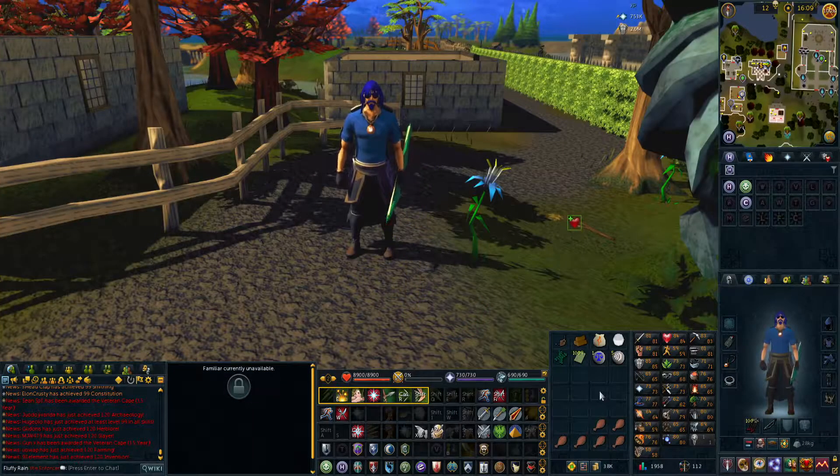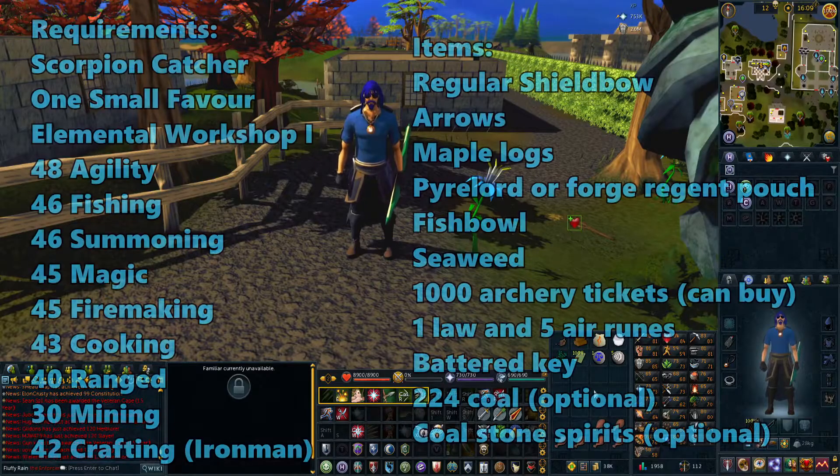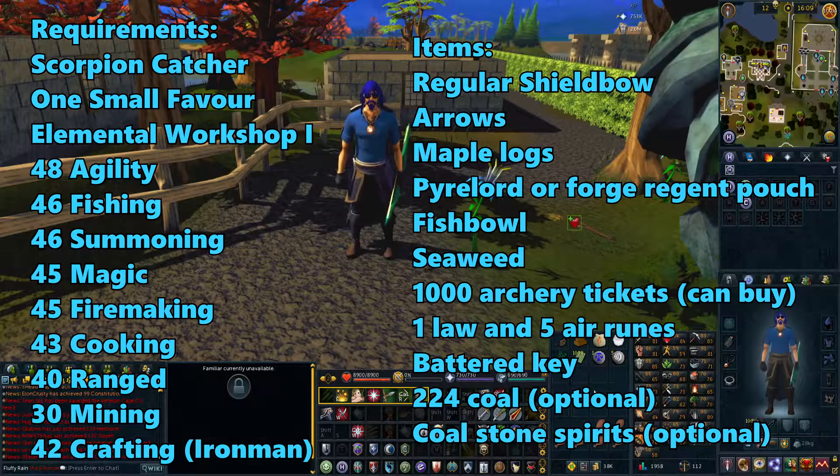Hello everyone, I'm Angeline and today I'm going to show you how to do the Medium Seer's Village Achievements. For this set of achievements, you're going to have to do the Scorpion Catcher quest and One Small Favour, and you're going to have to at least start the Elemental Workshop quest.